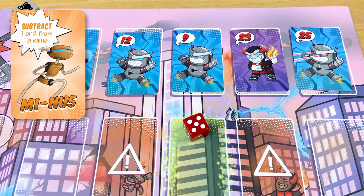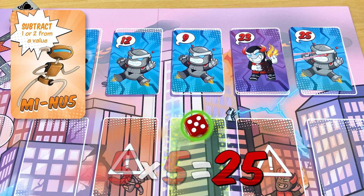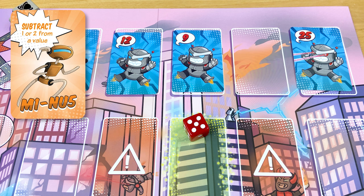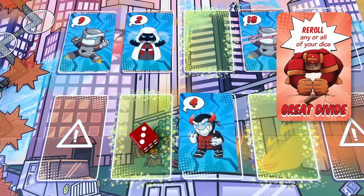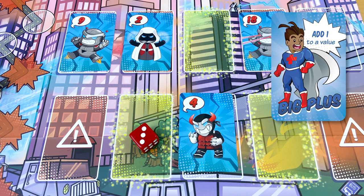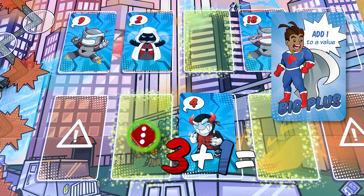The M1 robot can knock 1 or 2 off a number. Powering up this 5 by squaring it makes it 25, and subtracting 2 from that gets you 23 to defeat this villain. Great Divide's power lets you re-roll any or all of your dice. Big Plus gets to add 1 to something; by adding 1 to this 3, he can defeat this villain.